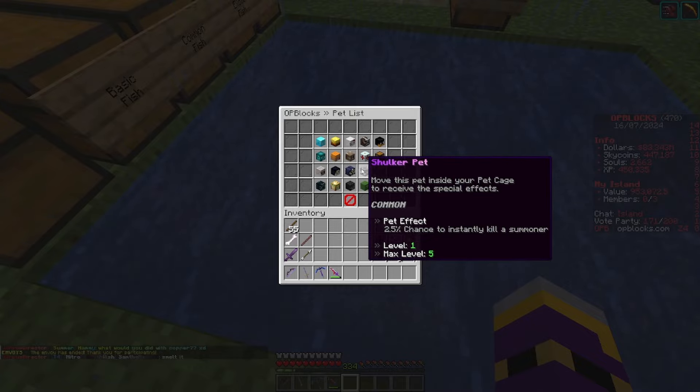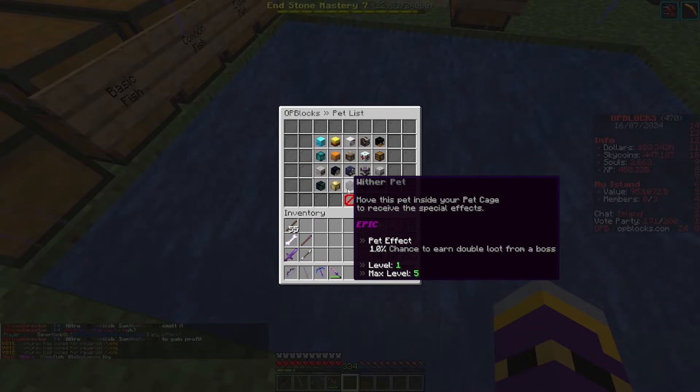I also use the shulker pet, which gives a chance of killing summoners instantly - good because you farm more eyes, place more eyes, and do more damage. I also use the wither pet, which increases the chance of doubling the loot from the dragon boss. For example, if you place first on a champ dragon and get 26 fragments and a chest piece, if the wither procs you get 52 fragments and two chest pieces. Champ frags are about 10-15 mil and chest pieces are about 500 mil, so you're looking at 1.5 to 2 billion from one boss if the wither procs.